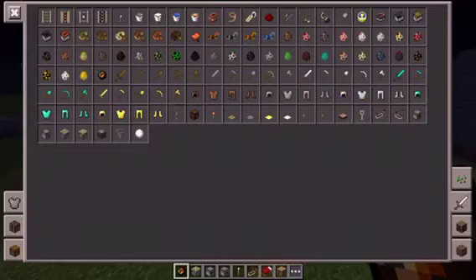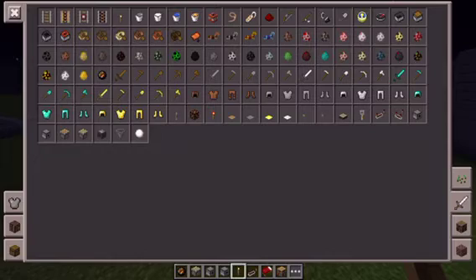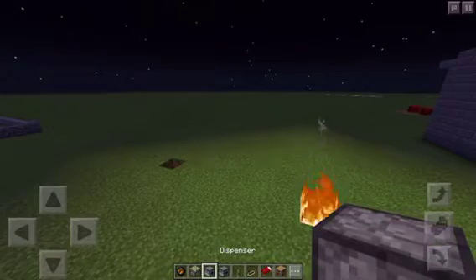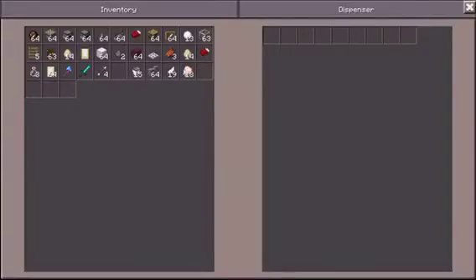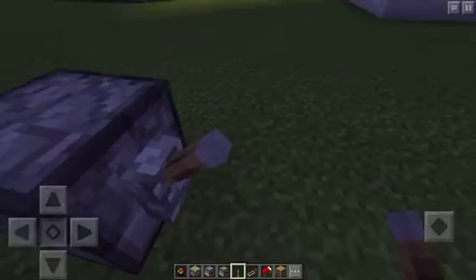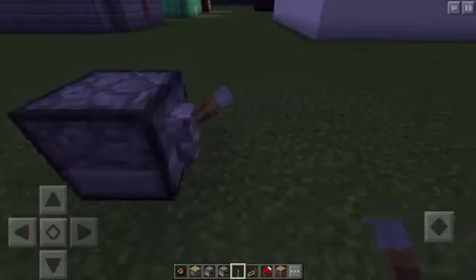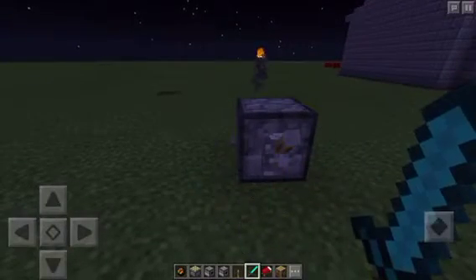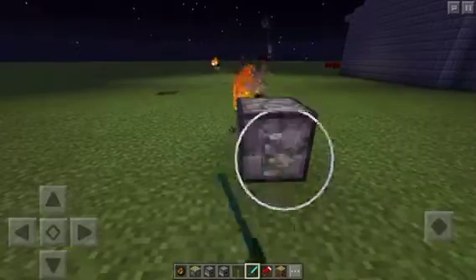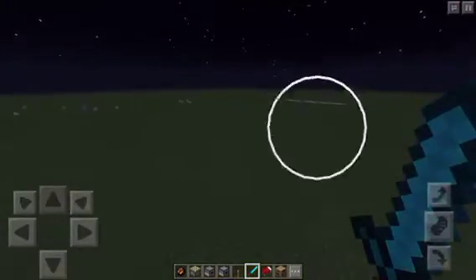If I were to grab a dispenser and a lever, I could show you what these things actually do. I grab a dispenser and crouch to place it, stick a couple of fire charges in here — 12, that should be good — and I'll just grab this for the sake of the video and watch. They're basically fireballs, and they will explode on target if they actually land, which I doubt that they will. Even if they did land, it'd probably be really far out there.